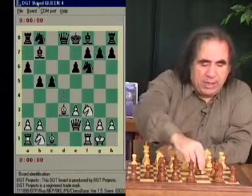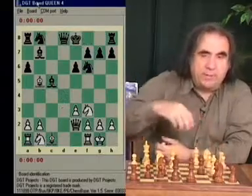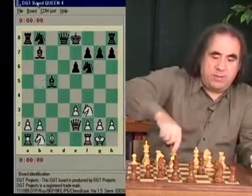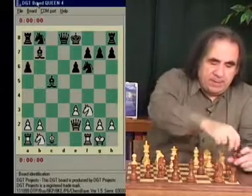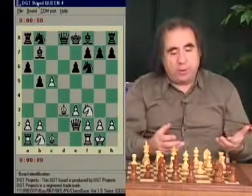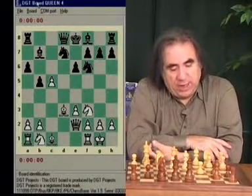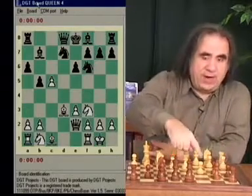Let's see why. We take on c5 and help him develop, but here we have a tactical shot: bishop takes b5, which wins at least a pawn. If white takes the bishop, then black loses two pawns because white takes one of the bishops next move. So bishop takes c5 is not good — so far black has lost a pawn. What can black do? They can go knight d7.